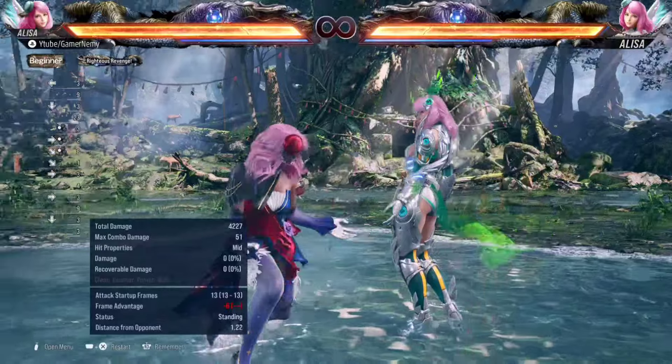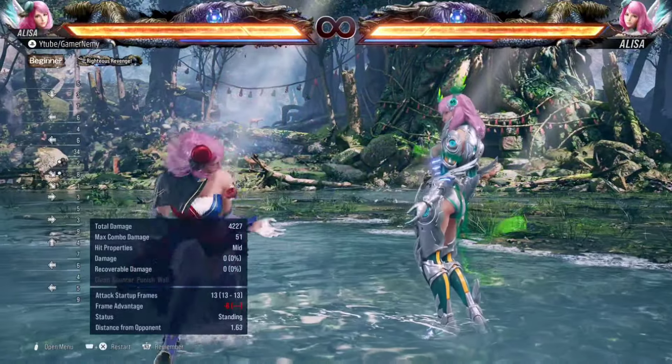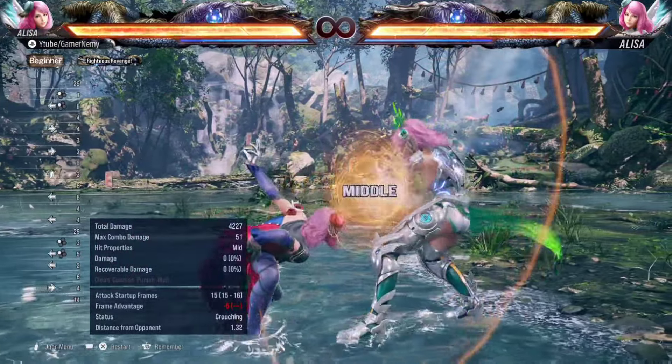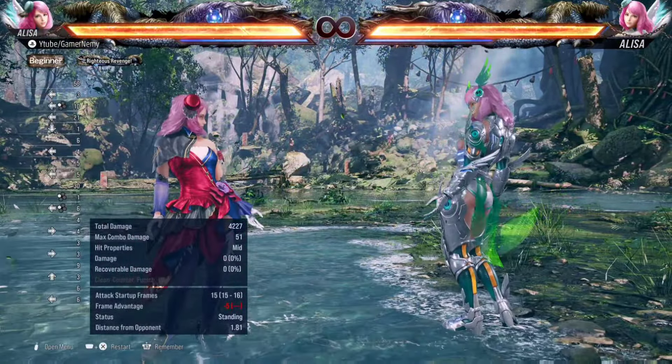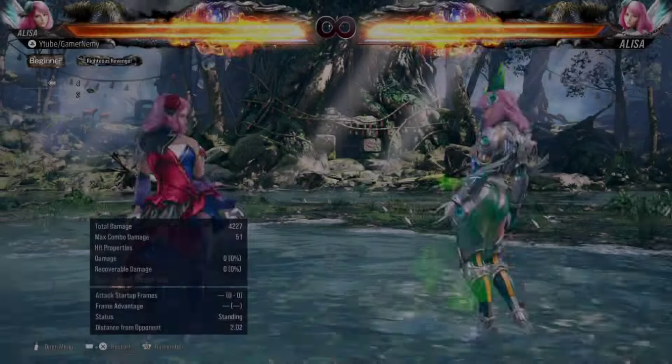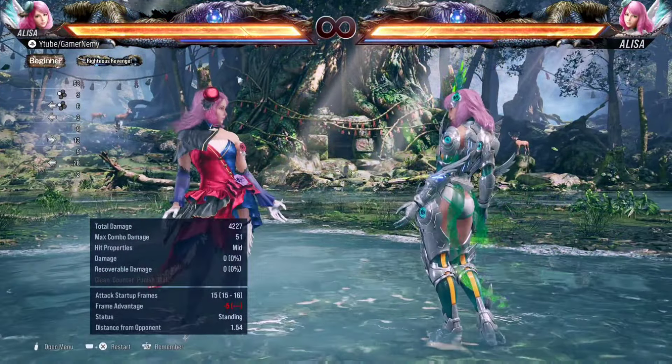In general, it's a down forward one that leaves you in full crouch. The decisions you make after back one depend on the opponent's habits after you throw out this move — make decisions based off of what they do. That's basically back one in a nutshell, one of Alisa's strongest pokes for sure.